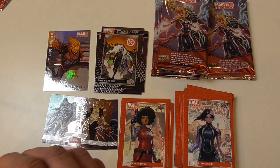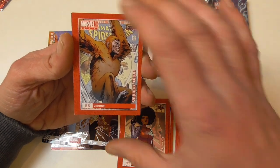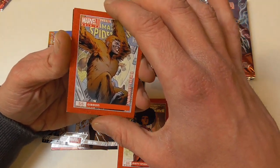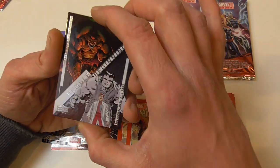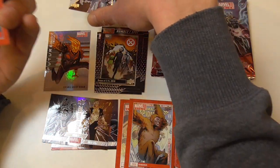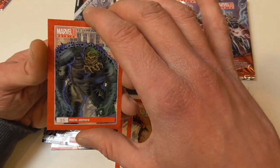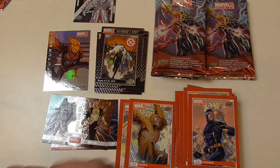I don't grade cards but if you're looking for a PSA 10, good luck — especially on the base cards. Misty Knight. A variant tier 1 of Gibbon and Humble Beginnings Hulk — that's a very nice chase card. Rick Jones and Cyclops.